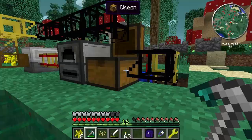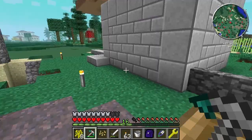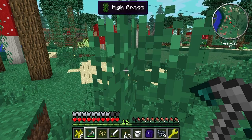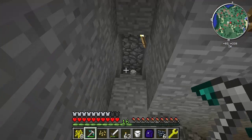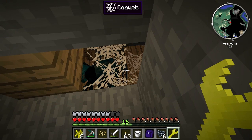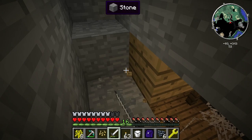Now I should go grab some milk — that'll help against poison from the spiders, which is an inevitability. Let me get a bucket. I found a mooshroom — got a milk bucket. Now it's time to pick up that spawner and put it away.